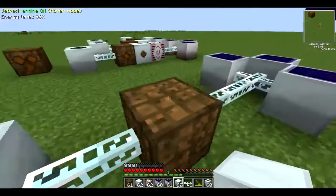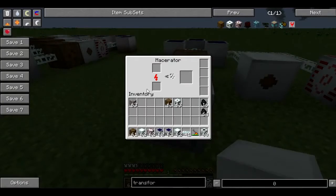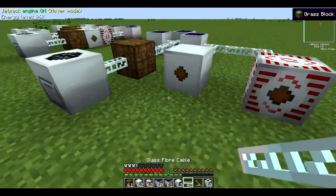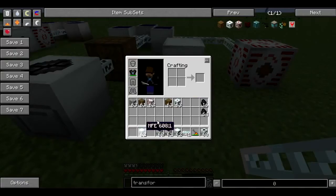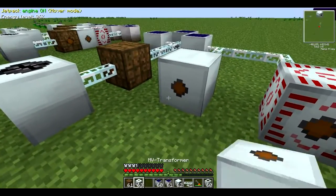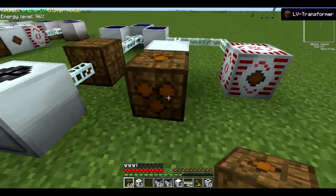It is fine for you to power straight from a BatBox into a machine because something like a macerator only takes up to 32 EU per tick. Anything more than that and it will blow up. Trust me, you don't want it to happen. So what you would need are some transformers. In a MFE's case, you would need a low voltage transformer.